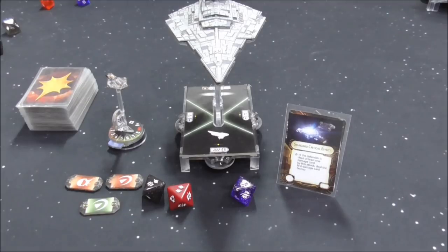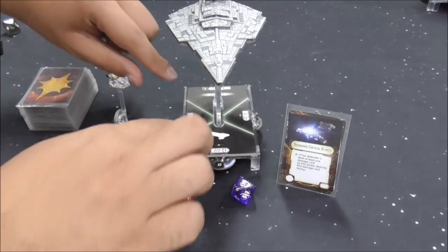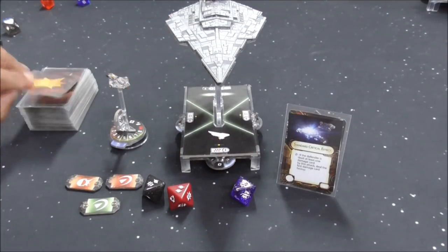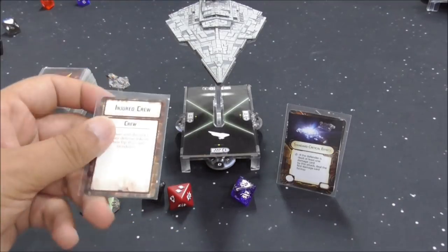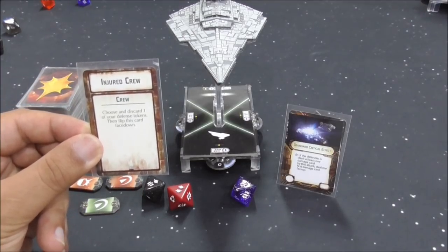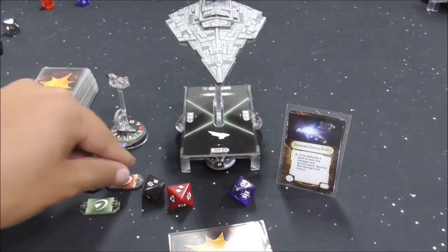The first critical effect is the standard critical effect, which is: the first damage card dealt to the ship is dealt face up instead of face down. In this attack we've got 5 damage, braced down to 3 and redirected — pushing one to the front and one to the side. That means there's one left to go onto the hull, which we flip face up and resolve immediately. It's injured crew: choose and discard one of your defense tokens, then flip this card face down.